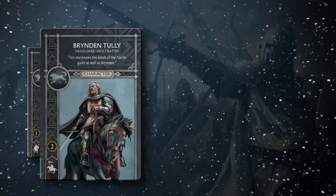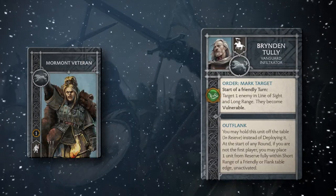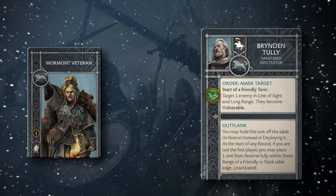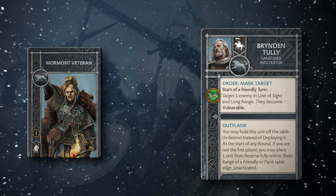Two attachments see changes for House Stark, with Bryndan Tully's Vanguard Infiltrator seeing an update to Outflank — no longer requiring an NCU to claim the Maneuver Zone on the tactics board, now instead allowing the player to deploy at the start of any round as long as they are not the first player.